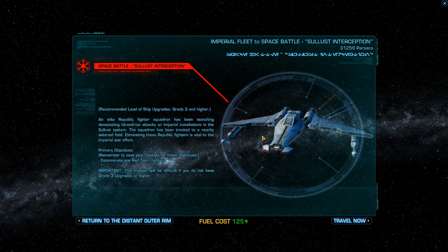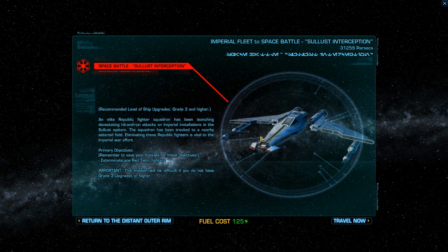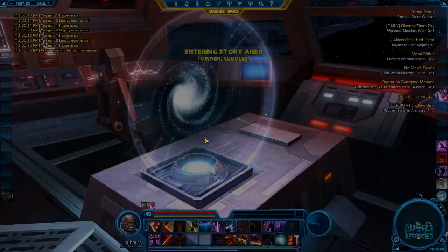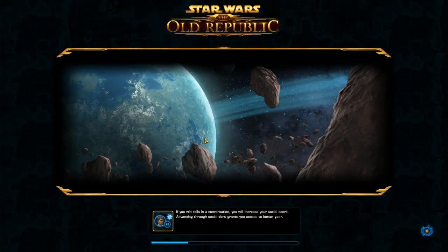Our objective on this mission is to exterminate the Ace Red Talon fighters. There's going to be 60 of them total. It's actually not that difficult of a mission with level 3 upgrades. So let's get started.